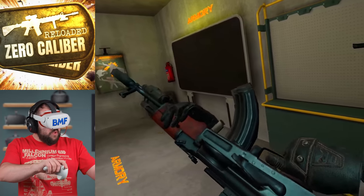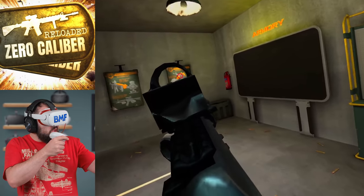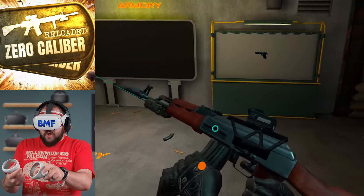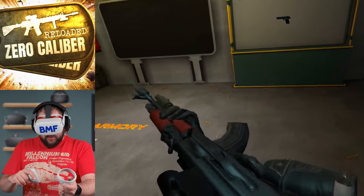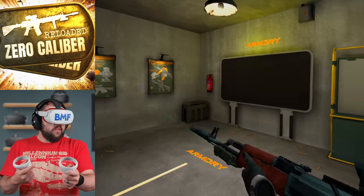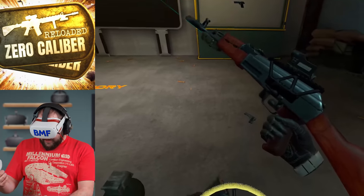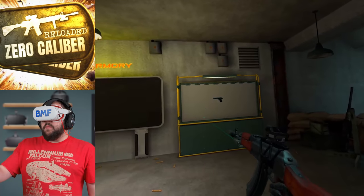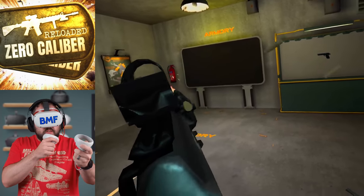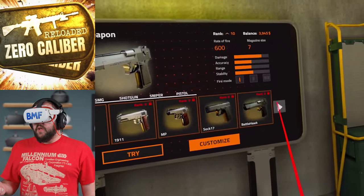We've got this souped-up KA-47 with a lot of kick to it on automatic, especially if you're not holding it with two hands. That's the customization in this game — this is the armory, which is pretty freaking awesome. You've got the sniper and shotgun with the same customization idea.